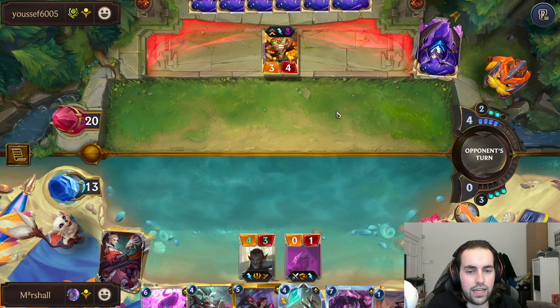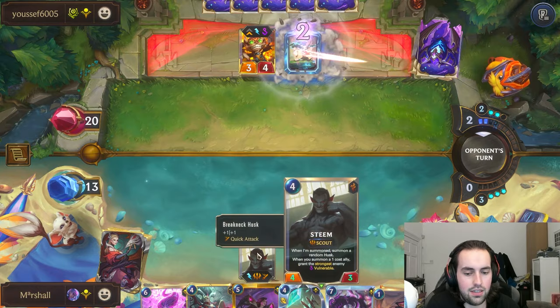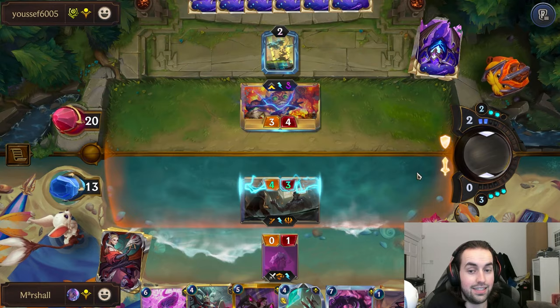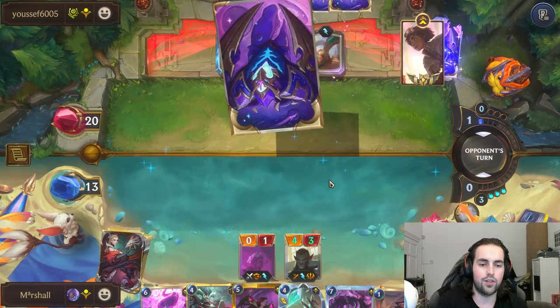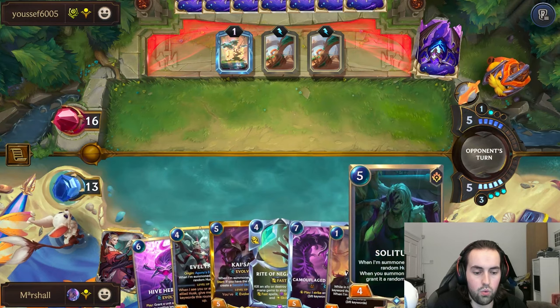Currently we're killing the Zigs. If he has Quicksand - I'm not sure if that deck does run it - if he does have Quicksand we kind of lose it on the spot. But that card didn't have it - wow, that was very good for us. So this is gonna be a good game where we can play Hive Herald, because we can give Evolve to the Steam.